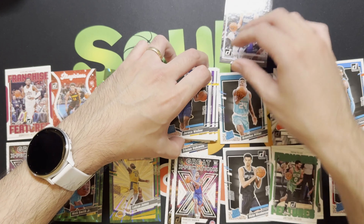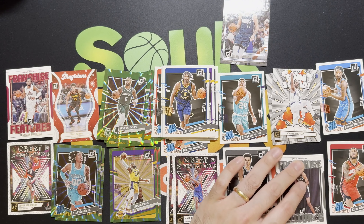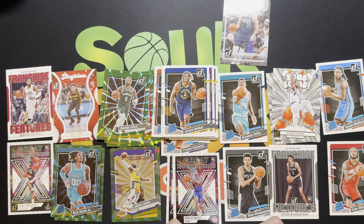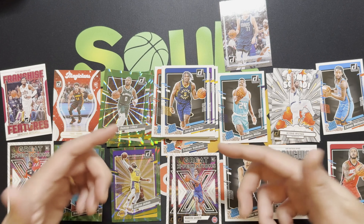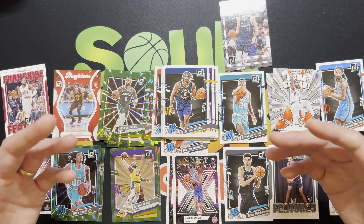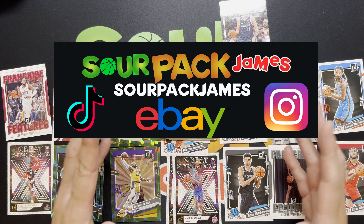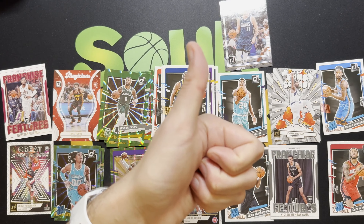Let me know what you guys think of this mega box of Donruss Basketball. Overall I think it's pretty solid — we hit two Wembys, a nice parallel LeBron James, and also got a Brandon Miller. Yeah, overall give it a pretty solid thumbs up. Let me know what you think down in the comments and if you pulled anything nice out of these mega boxes. As always, Star Pack James on all the different socials — you can check me out there. Until next time guys, enjoy the rest of your week, it's been real!